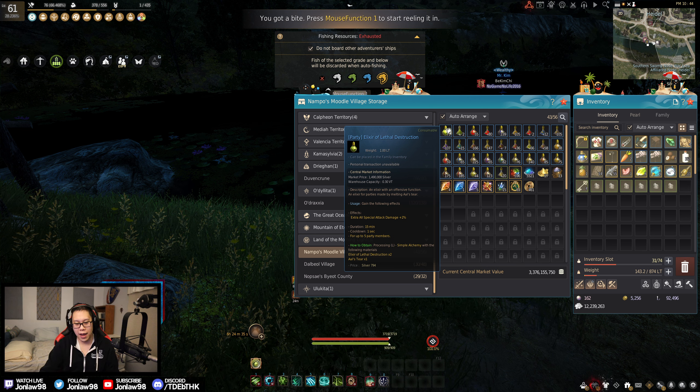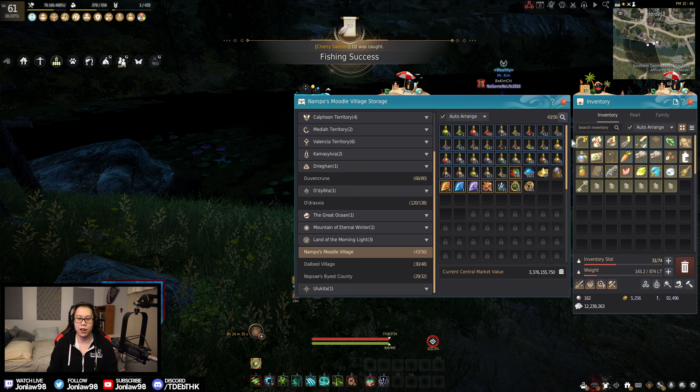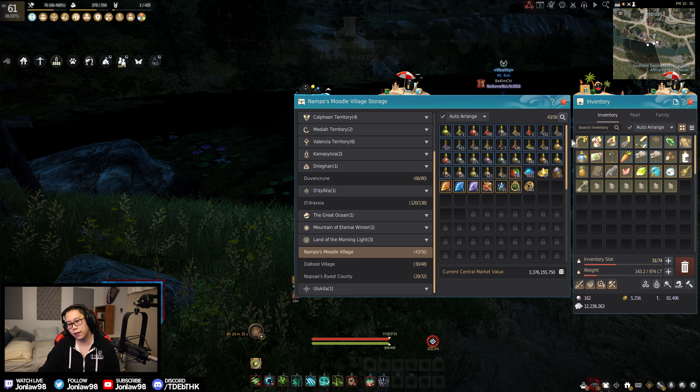First of all, extra damage — special attack damage 2% — basically down attacks, air attacks, and back attacks. So special attacks working together are usually really good. Lethal Destruction: these are kind of expensive, but the costs of elixirs have either gone up or their market cap has been raised, or it's easier to get the materials now. So keep that in mind.